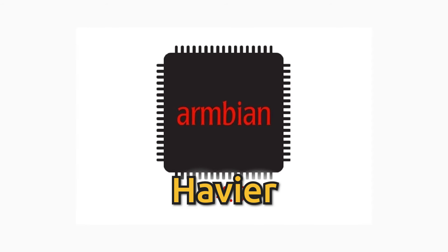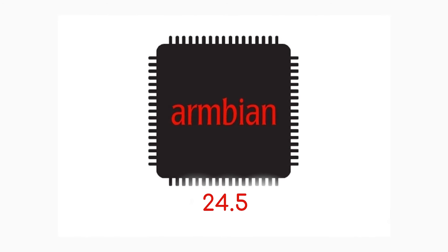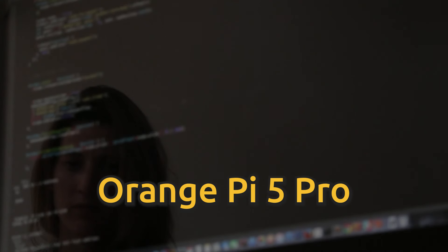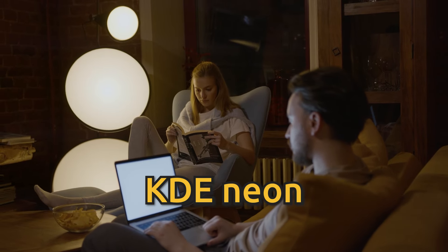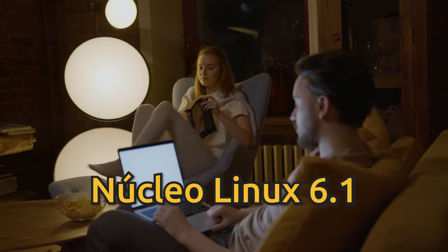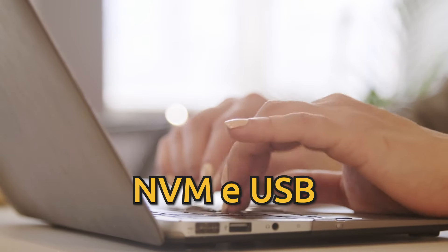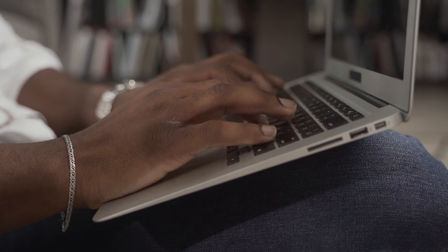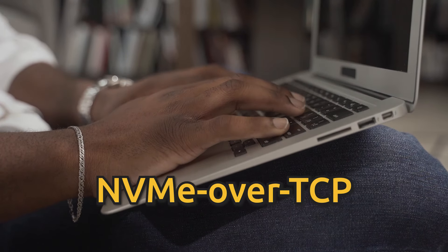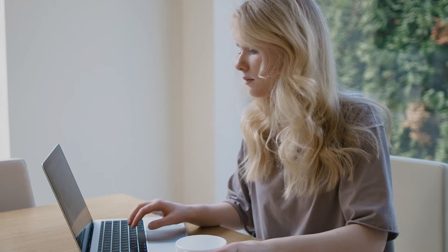La versión 24.5 de Arbian, la distribución para dispositivos ARM basada en Debian/Ubuntu, trae varias novedades importantes. Además del soporte para nuevos dispositivos como Orange Pi 5 Pro o Rock 5, se ha mejorado la compatibilidad con dispositivos existentes. Destaca la compatibilidad con Ubuntu 24.04 LTS, KDE Neon, el controlador Panzer y el núcleo Linux 6.1. También se ha optimizado el soporte para eMMC y se ha añadido el arranque desde NVMe USB, con nuevos comandos CLI y mejoras en el arranque NVMe over TCP, ofreciendo una experiencia más completa y eficiente.